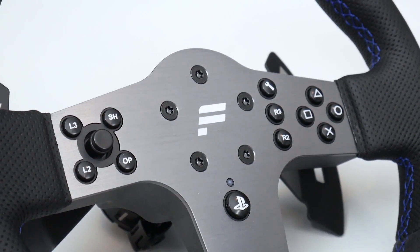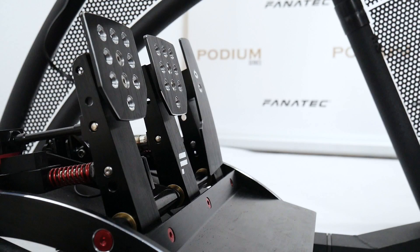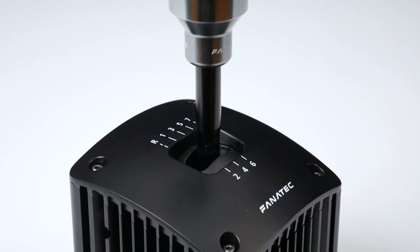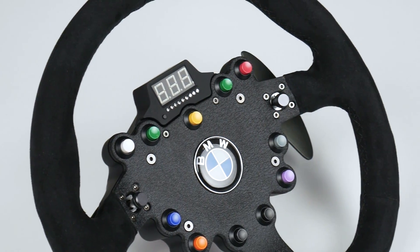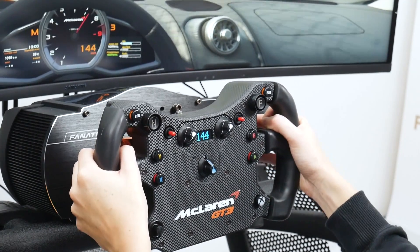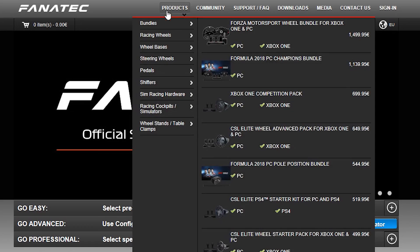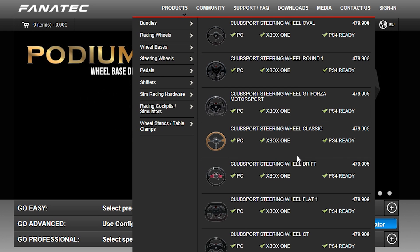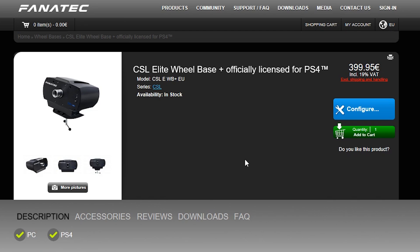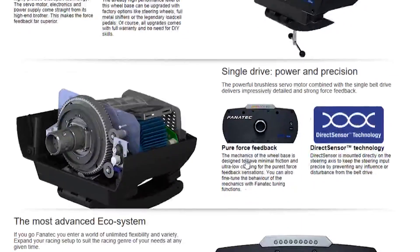So in a nutshell, the Fanatec ecosystem allows you to combine high-end sim racing products from different ranges, which can be used on different platforms. If you're on the verge of buying a wheel and you're not sure if the steering wheel you want is compatible with your wheelbase and platform, you can check out our website on the steering wheels section — it will show you which steering wheels are compatible on which platform. You'll notice that all steering wheels say PS4 ready, meaning you can connect them to the CSL Elite Wheelbase Plus or the CSL Elite Racing Wheel for PS4. That was it for this video about the Fanatec ecosystem — thanks for watching, I'll see you next time.